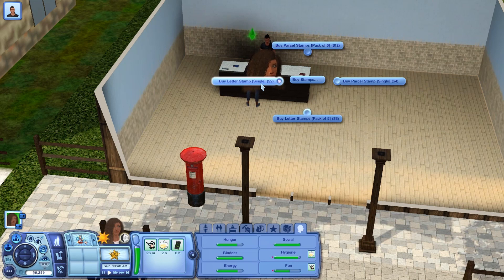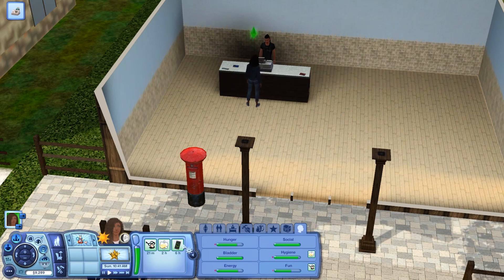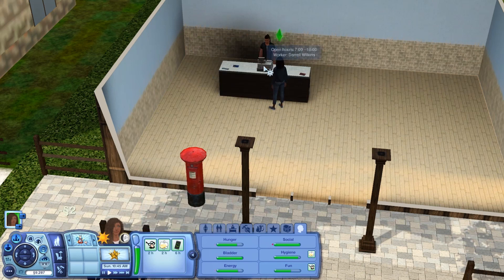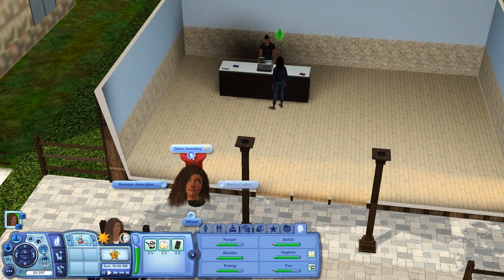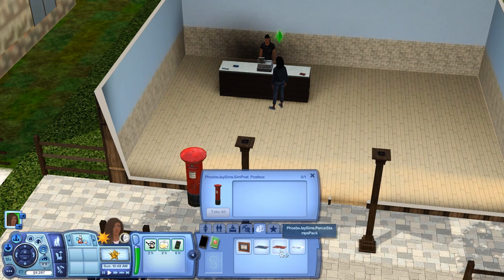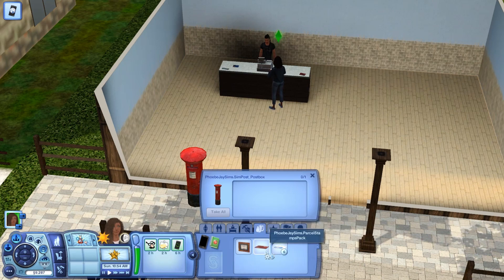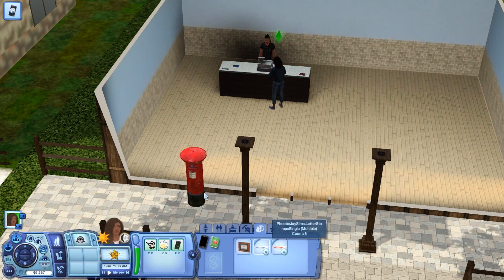Let's buy another little letter stamp so I can see how the outside mailbox works. If I open my inventory, I don't have any envelopes but I can open up the packages. You can click on them to open — now we have six letter stamps, which I think is cool that it actually stacks them. We can open the parcel pack as well.